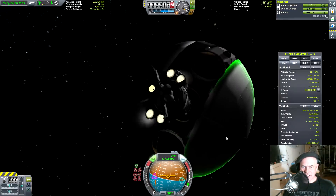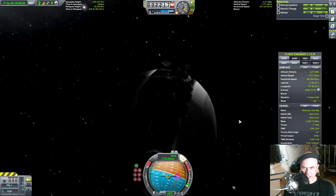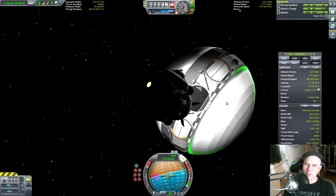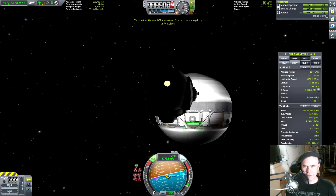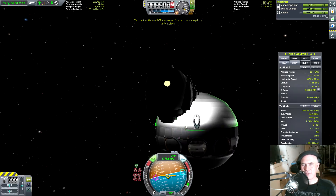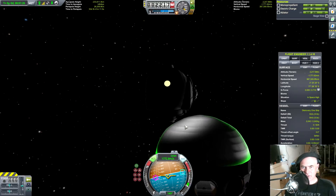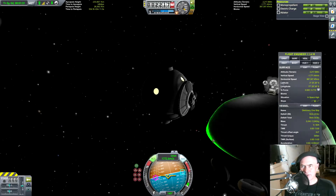What have I gotta do? I gotta do a U-turn — let's do that. The IVA camera cannot be activated; the mission doesn't let me, apparently. It actually looks like the real one from the movie, so that seems pretty cool.